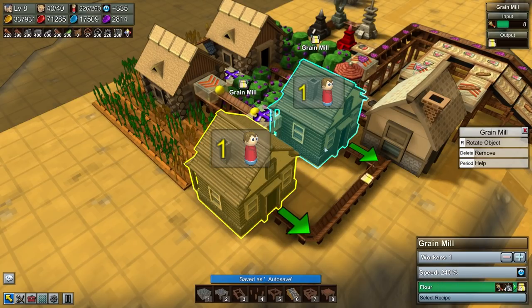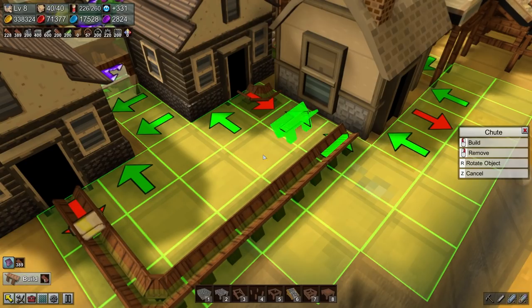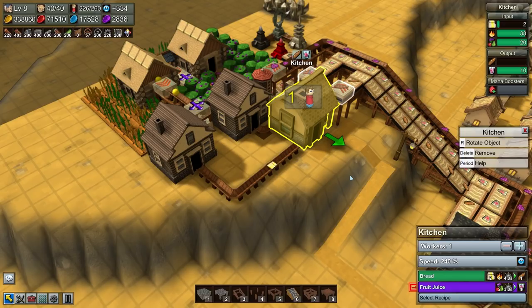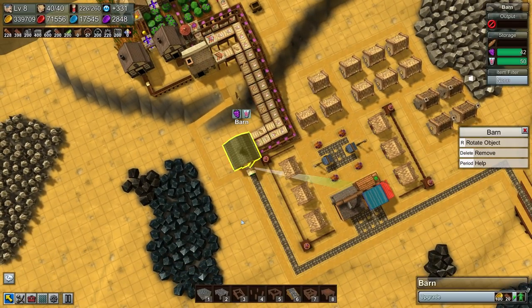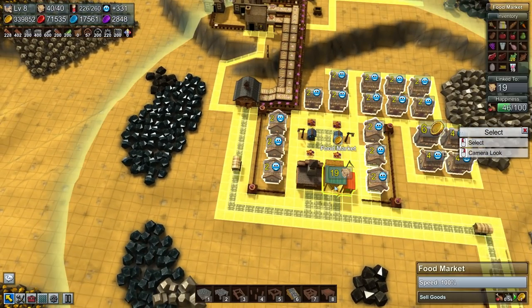There we go — perfect. Actually what would be truly perfect is if these weren't competing for access to that kitchen, so instead we'll do it like that. There we are, straight in being cooked. All right, so with that we can see that my barn is honestly just chockers of stuff — let's have a look.